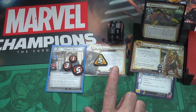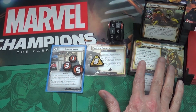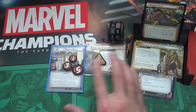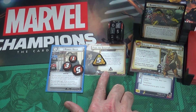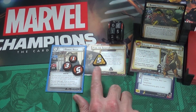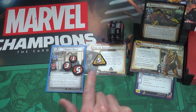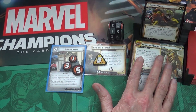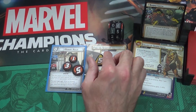I have to thwart Find the Senator anyway but I should also mention - normally the main scheme gets threat on it and you want to pull that threat off. But when this Find the Senator side scheme came into play it added the crisis icon, which says I cannot remove threat from the main scheme as long as this side scheme is in play. So we want to remove this side scheme anyway because we need to find Robert Kelly before Sabretooth finishes him off.